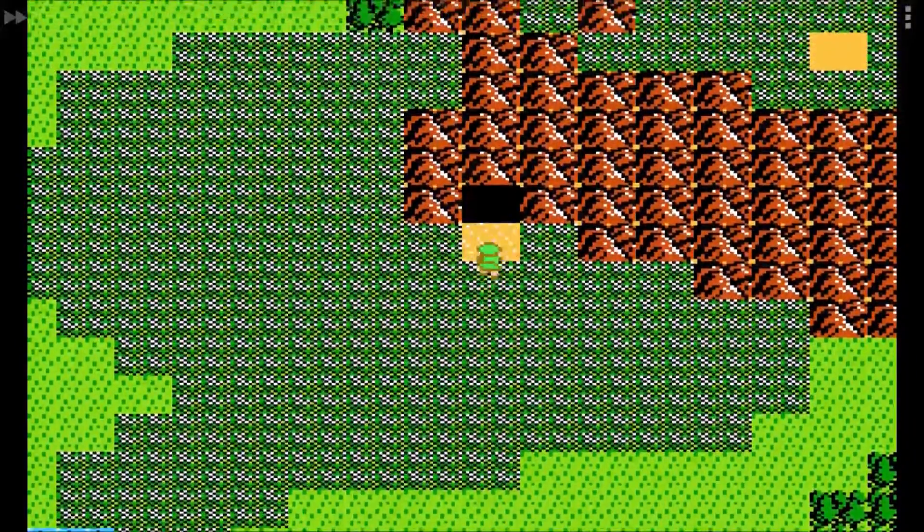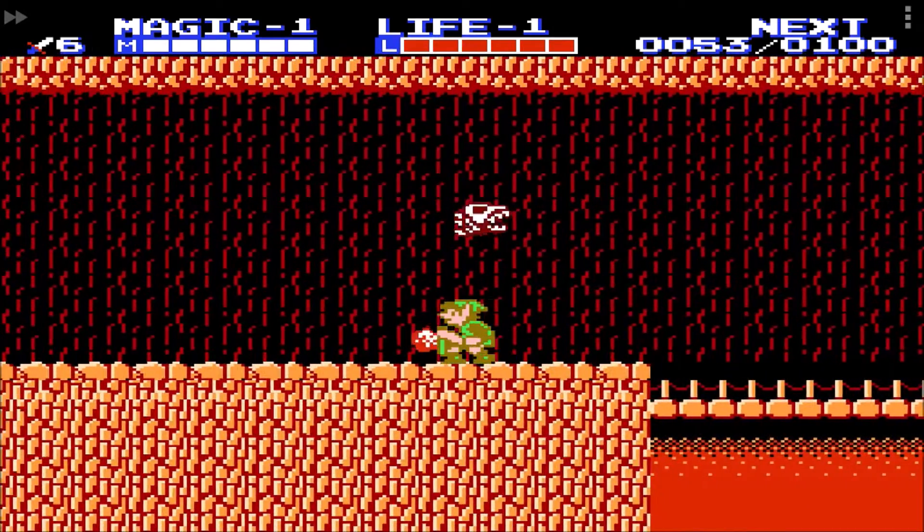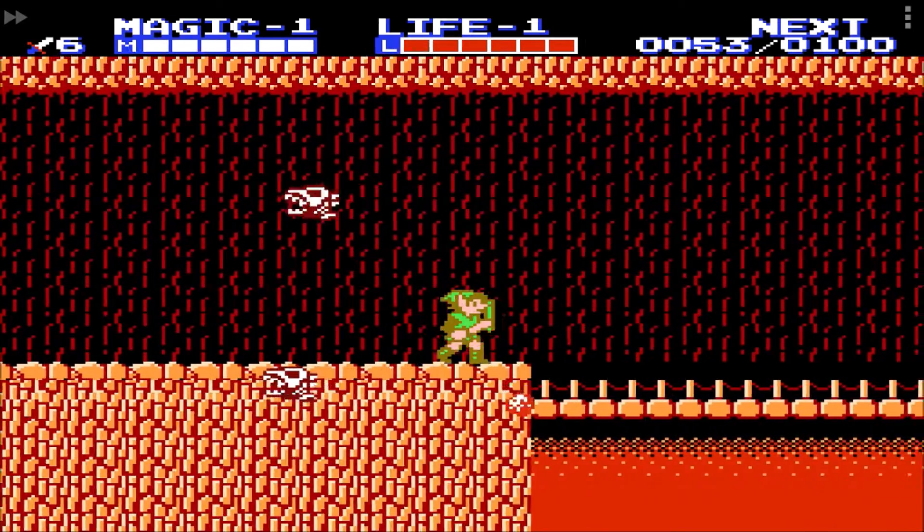There is another blocked cave in the west where you will find the sacred water. This is required to get the fairy spell in the next town — this is not optional.